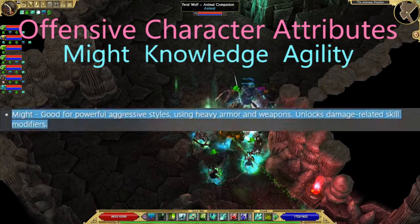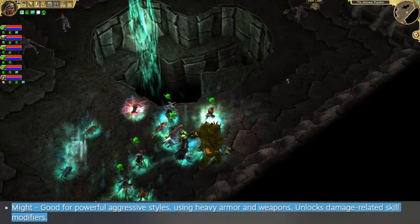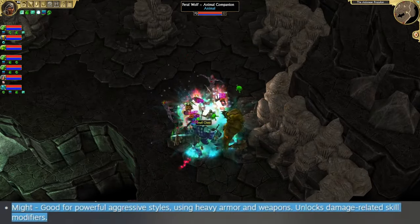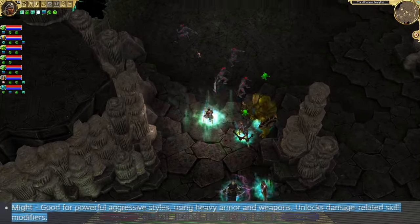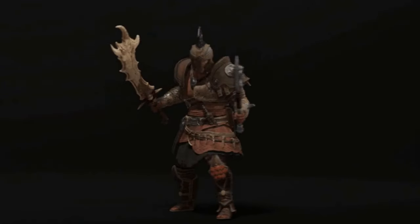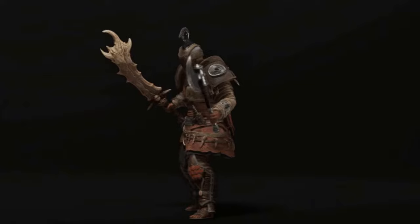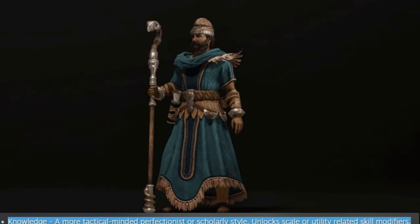First up there's Might — good for powerful aggressive styles using heavy armor and weapons, it unlocks damage-related skill modifiers. This will obviously be the choice for melee heroes, but it might also suit some hybrid builds.